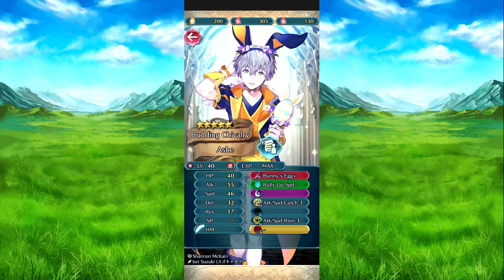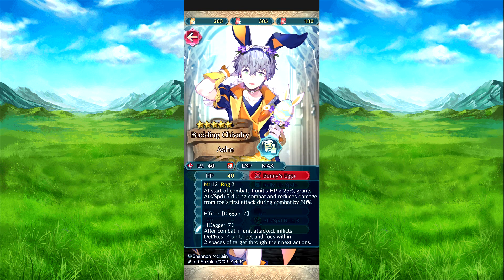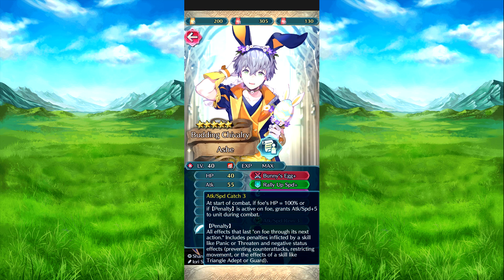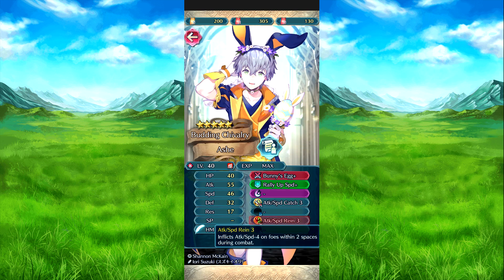Now covering Ash, who is the four-star focus bunny unit but needs a plus. As a focus unit, if HP is 20% or above, grants attack, speed, defense, resistance plus four during combat, reduces damage from foe's first attack by 30 percent, and Dagger seven — after combat if he attacked, inflicts defense resistance minus seven on foes and adjacent targets. Opposing two speeds of target as well as granting plus three, plus three, plus six to target ally who has been within two spaces for this action for one turn, excluding himself. Attack Speed Catch free: at start of combat if foe's HP is 100% or any penalty is active on them, attack speed plus five during combat. Attack Speed Gain free: attack speed minus four on foes within two spaces during combat.